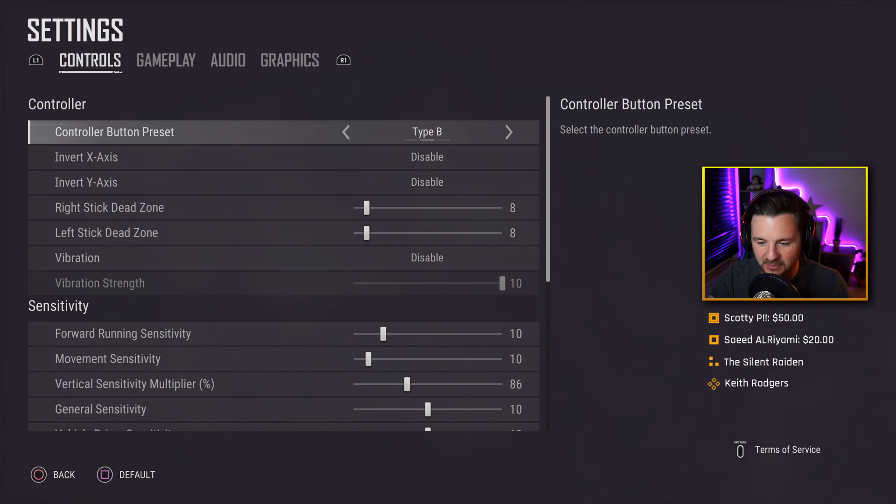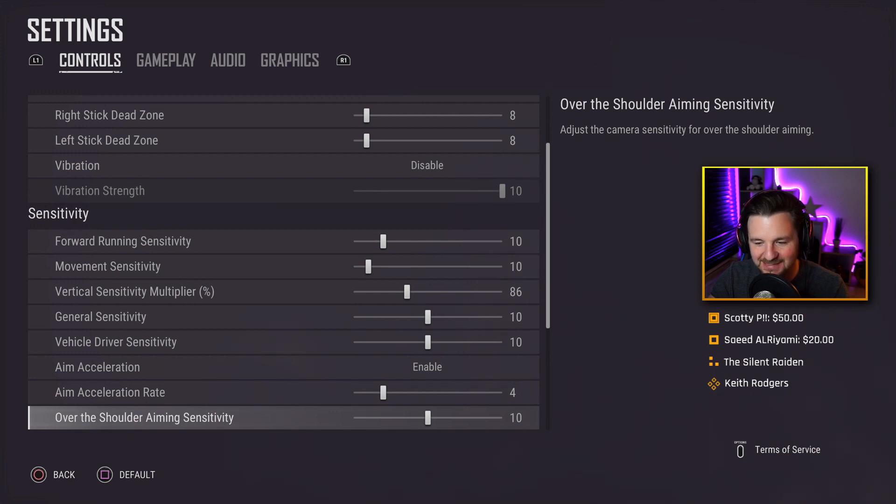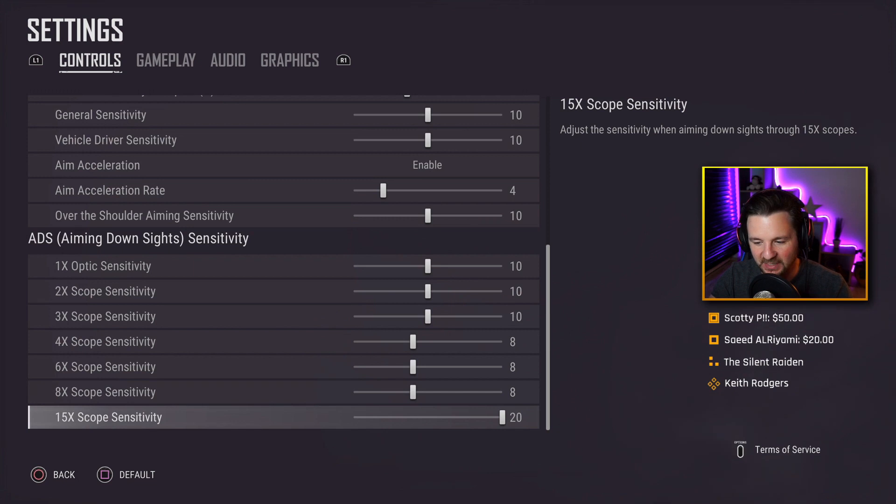Vertical multiplier is on 86. General sensitivity and vehicle driver sensitivity are both on 10. Aim acceleration is enabled and set to 4. Over-the-shoulder aiming sensitivity is on 10. The 1x, 2x, and 3x scopes are on 10 as well. The 4x, 6x, and 8x scopes are on 8. The 15x scope is still on 20.